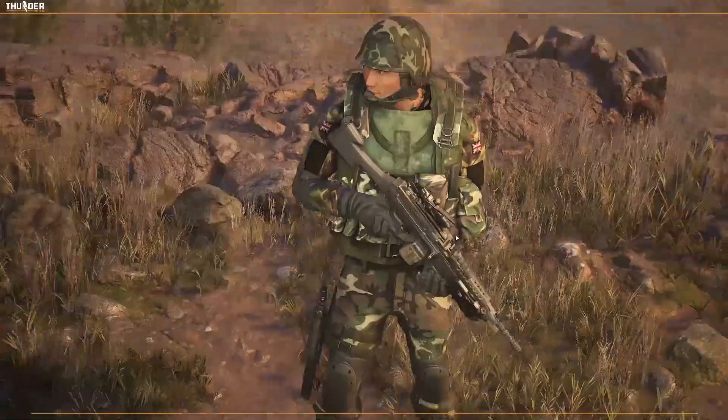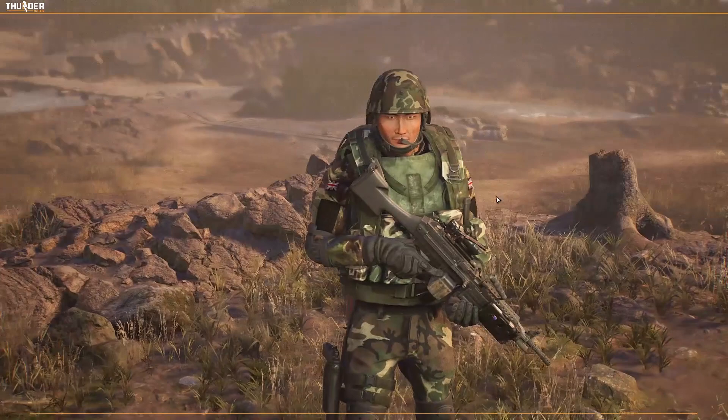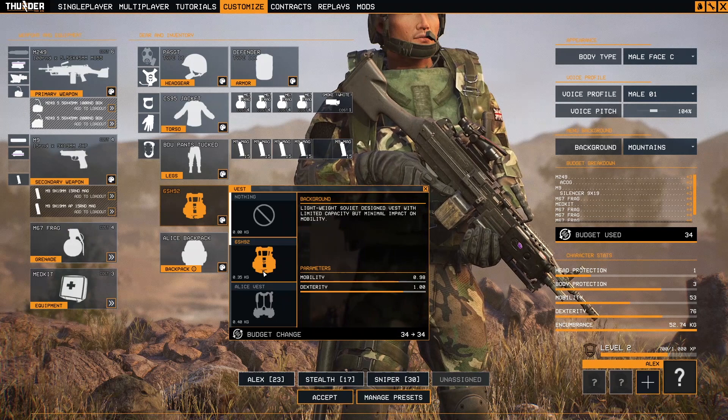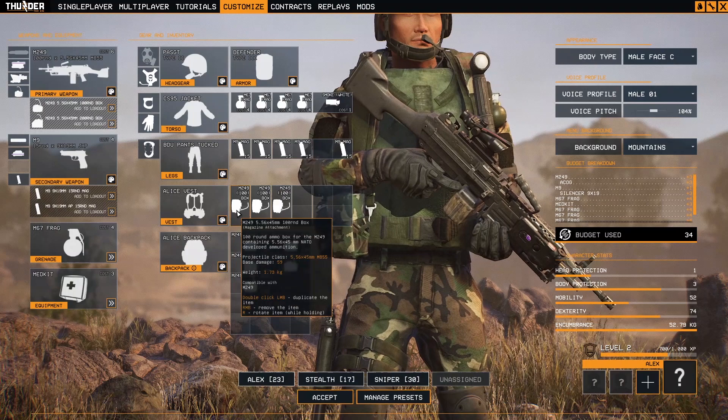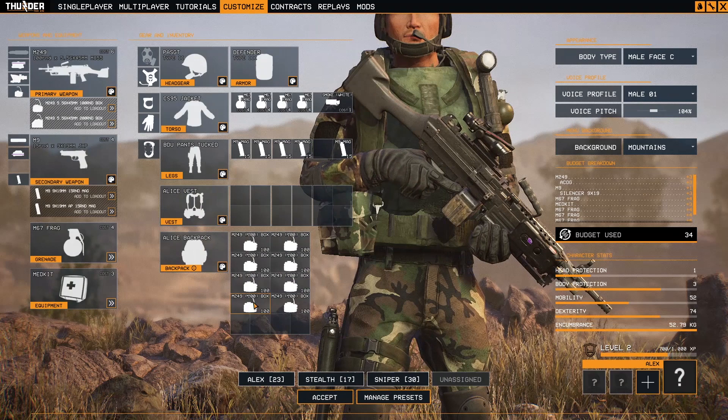Let's add some frag grenades. Actually, I cannot see the frag grenades. The vest — the Alice vest — with some bags of mags. It doesn't have any, so let's add some.